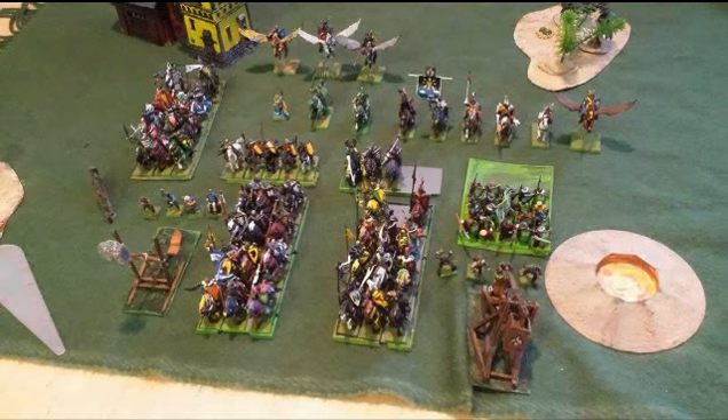As 4 core units I got 20 men-at-arms with spears, an errant lance with the War Banner, some Knights of the Realm with the Standard of Discipline which will be the unit with my general, and another unit with my BSB that will have the Banner of Swiftness. For special I have 5 mounted yeomen with shields and 3 pegasus knights with musician. As rare I have 2 trebuchets and 3 Grail Knights with a musician.